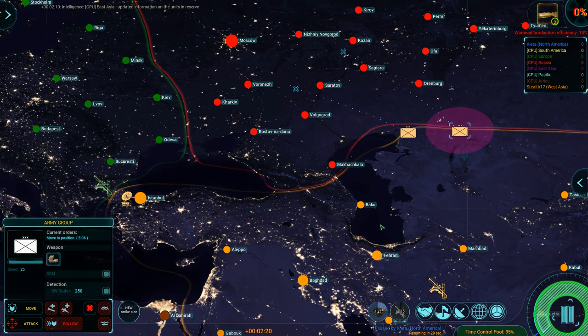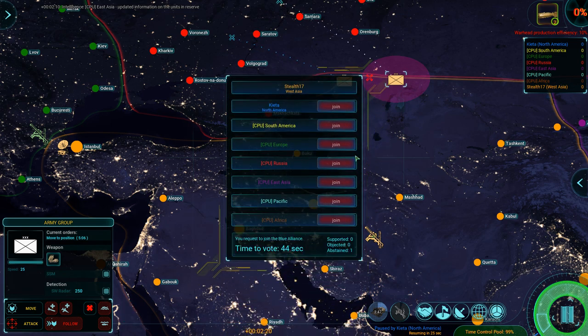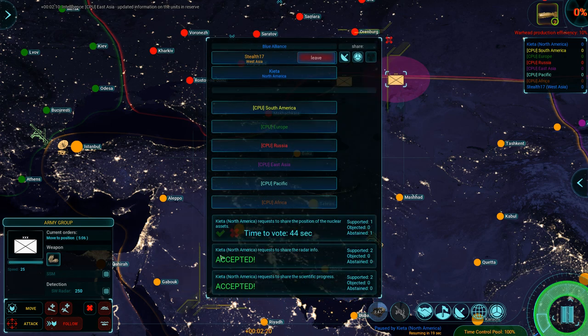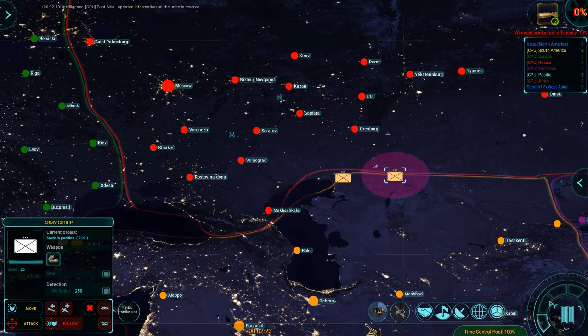Oh wait, pause it. We need to set an alliance and share research. Alliance form. Let's see how the AI responds to that. Probably the same as always — teaming up — although it seems awfully quiet. West Asia is actually... East. Alliance formed. The Pacific wants to join. Well, I don't mind — it's your call. You're in the middle of everyone. Let's say no, so that Russia and Pacific can also join up.